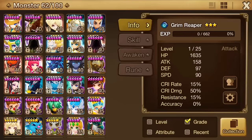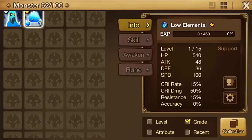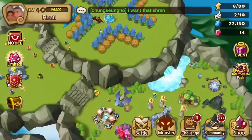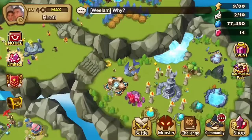It probably takes about 2 to 3 days for me to make a six-star monster from scratch. If I summoned a bunch beforehand, it'd probably take me about a day of just double EXP. It's seriously that simple.